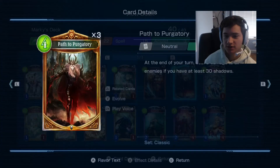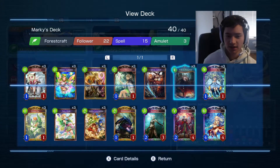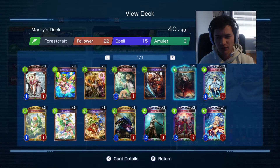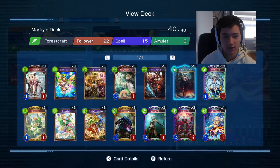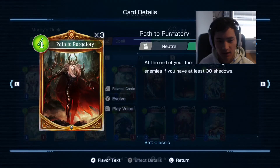Basically what you want to do is keep destroying your followers purposefully — and even discarding them — to reach 30 Shadows and deal 6 damage. Once you have Path to Purgatory on the field, basically there's nothing your enemy can do, as long as none of their followers have more than 6 hit points. Once I've had Path to Purgatory on the field, I've basically won every matchup.